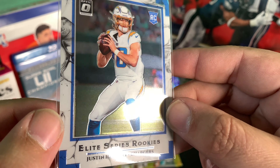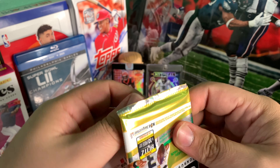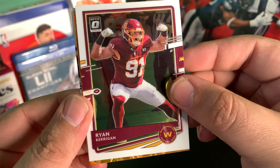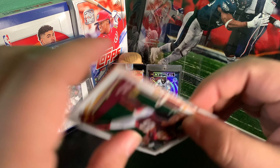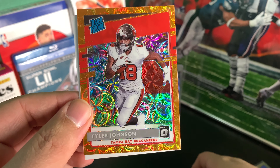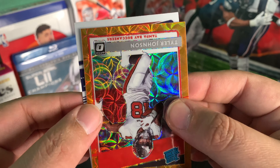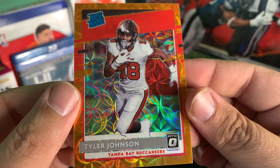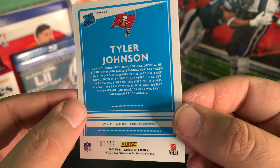Looks like it has a nice little gouge taken out of it. Last pack — Deshaun Watson. This is gonna be our last bronze parallel. Is that a gold vinyl? Rated rookie Tyler Johnson — look at that card, man. And our last card, Denver Bronco Jerry Jeudy, it looked like. That's a sick-looking card, and this one's actually numbered to 79 — pretty nice.